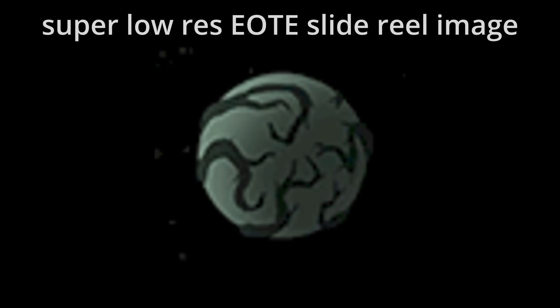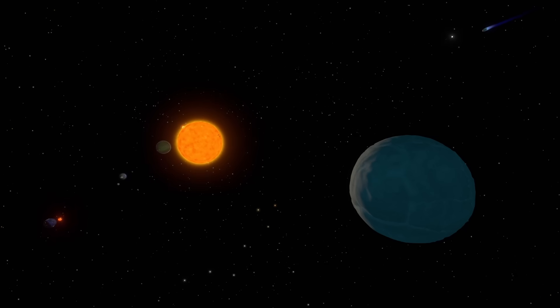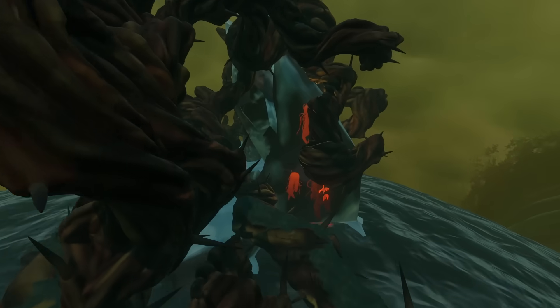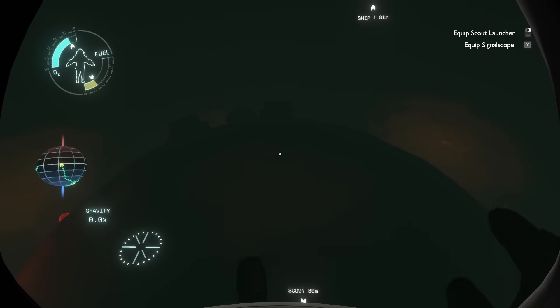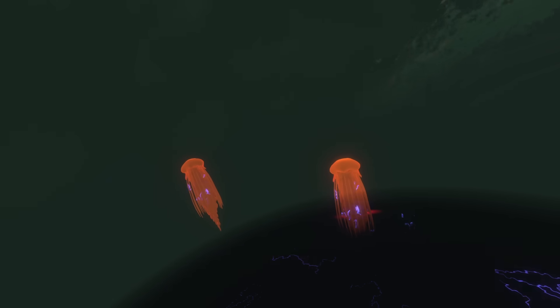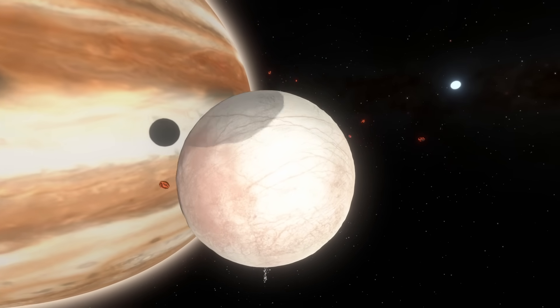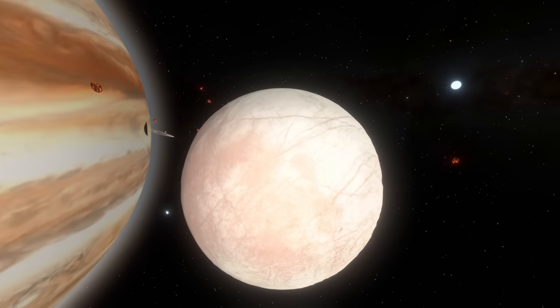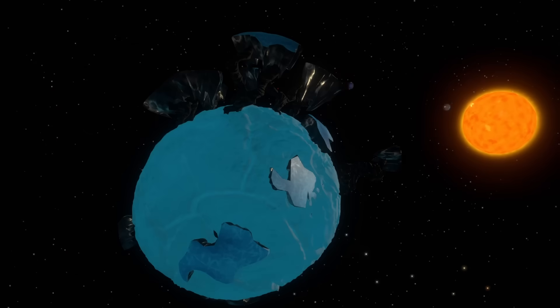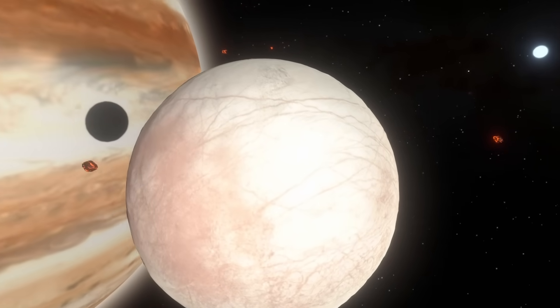Another honorable mention is the ice planet from before Dark Bramble made it explode. Based on the frozen jellyfish we find in ice, we can conclude that this icy world had a subsurface ocean capable of hosting life, which now thrives on Giant's Deep. I'll call this one based in reality, since there are a number of icy moons in our solar system with possible subsurface oceans that we can only hope have a bunch of alien jellyfish in them. A-tier — I docked a point because it exploded into a giant plant thing, and I don't think Europa is going to do that, but I could be wrong.